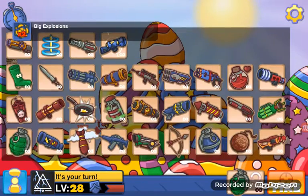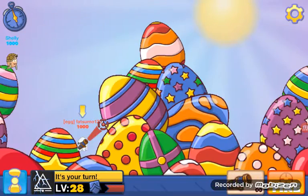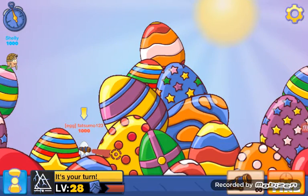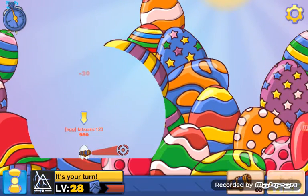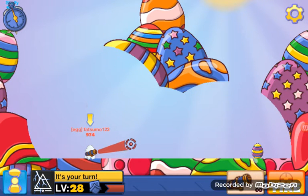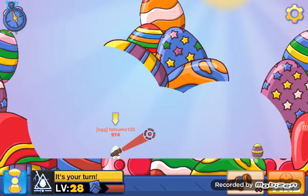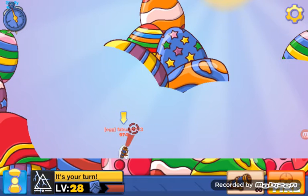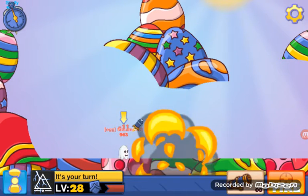Use the big boom weapon to destroy down here. And there it is — you would have to click that egg shell. Click it and you would be getting it. I already have it so I won't be getting it.